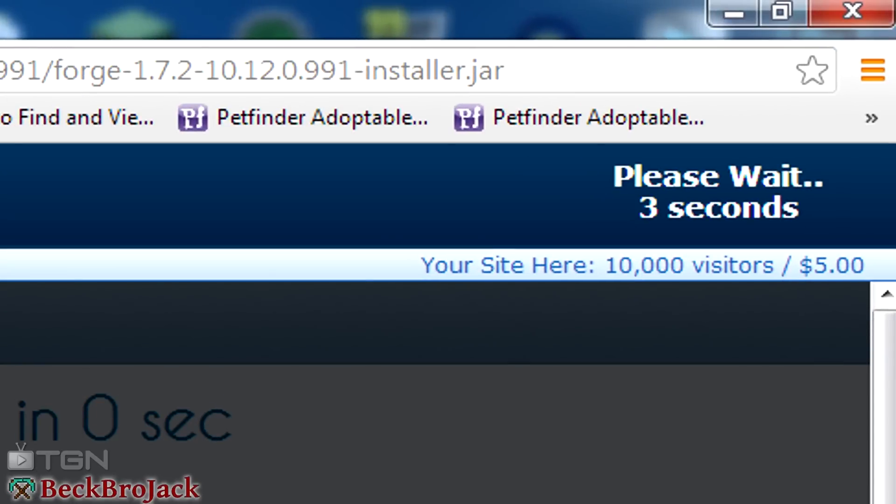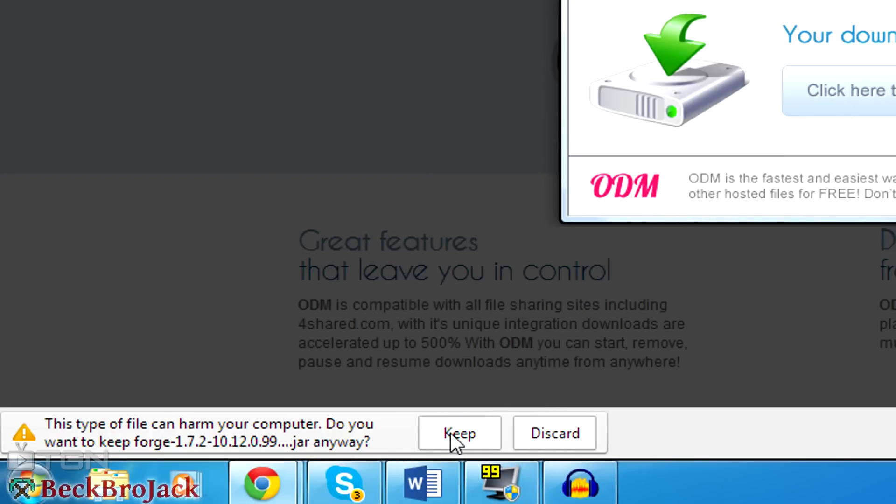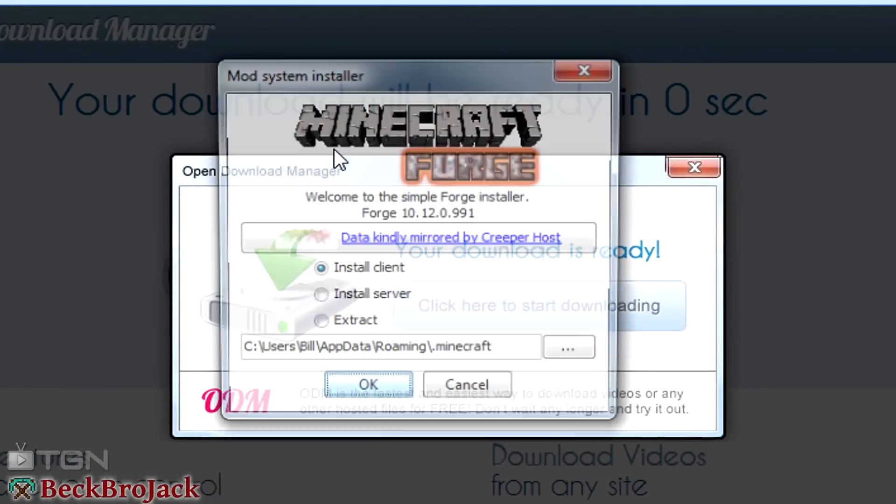You just click on the installer and let Adfly load — three, two, one — then you just hit skip ad and it will start your download. You can just hit keep; it is not very harmful to your computer at all. Once that happens, it will show up as an installer jar file, and all you have to do is click on it.